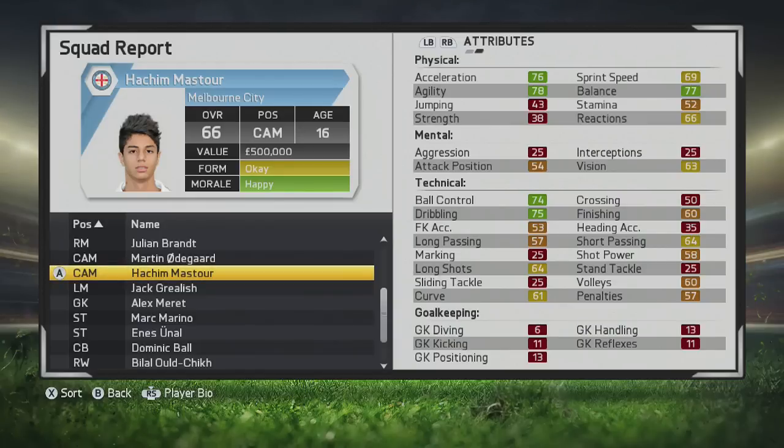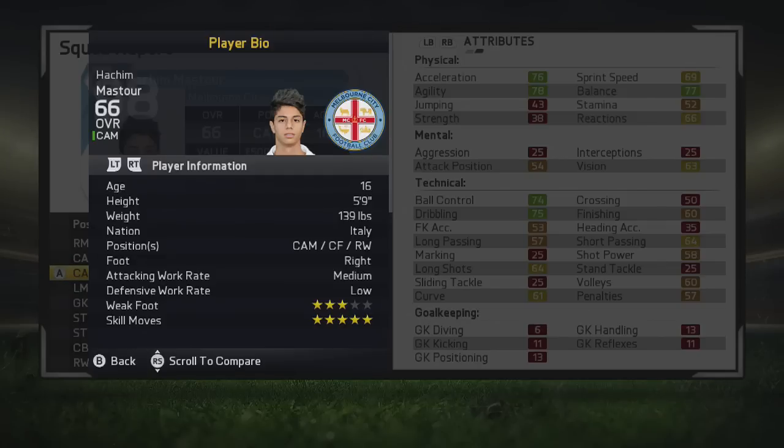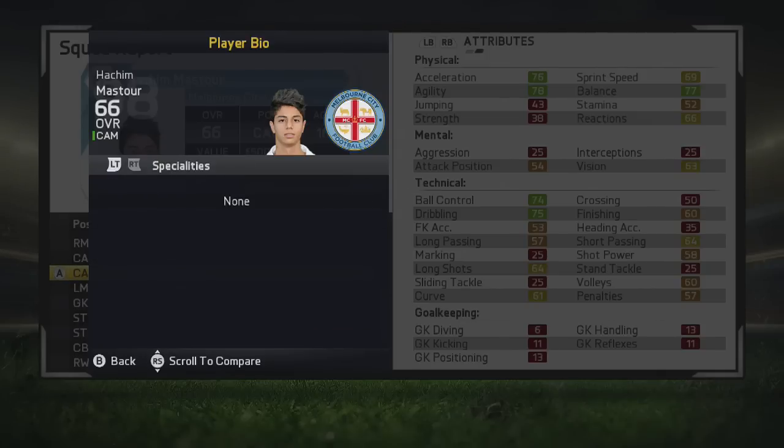Looking at his standout stats at the beginning of career mode, he really is very good — he's very agile, good with ball control and dribbling. But his other stats aren't really that standout, and his stamina isn't great either. He's 5'9", can play as a central attacking midfielder, centre forward, or right wing. He's got 3-star weak foot, 5-star skill moves, medium-low work rate, and the flare trait.